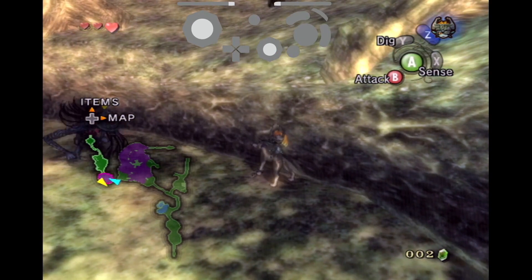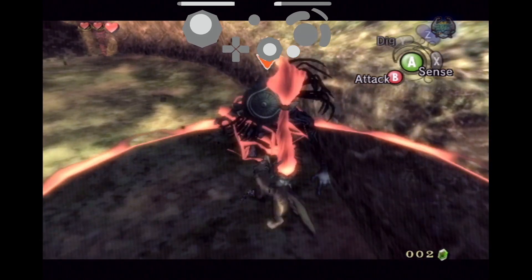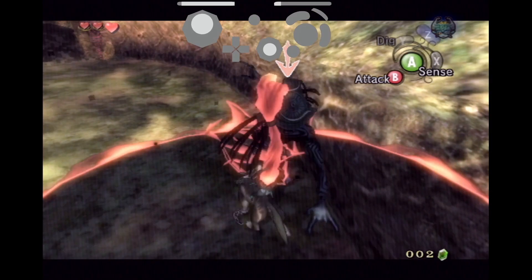Once the shadow beast gets to you, hold L to lock onto him and hold B to start Midna's charge attack. After it's charged, walk into the shadow beast to try and be as close to him as possible. Then watch for the shadow beast to attack and time the attack so that his hand is above him.